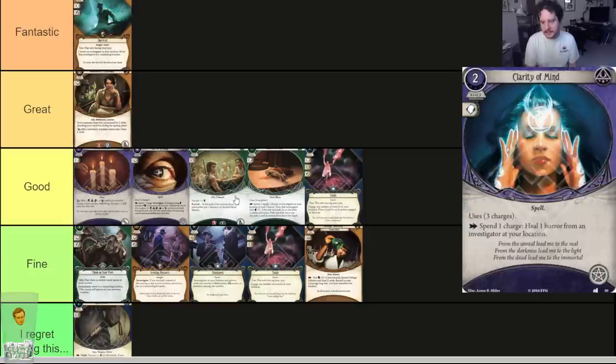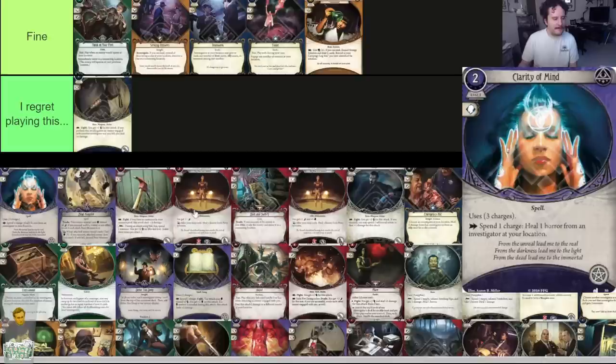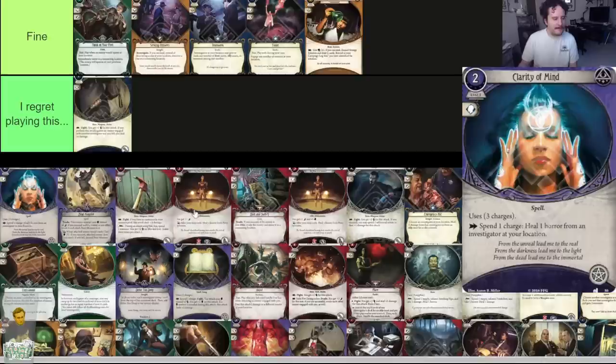Clarity of Mind — two-cost spell, uses three charges. Spend a charge to heal one horror from an investigator at your location. You might ask why is this worse than Liquid Courage when they do the same thing. Well — two resources, so twice as expensive. It takes up a spell slot, which in mystic is a much more relevant slot than the slotless Liquid Courage. If you're an off-class mystic it's not really worth the card slot. Comes with only three charges, so you get fewer uses than Liquid Courage. Clarity of Mind is our second 'I Regret Playing This' — your spell slots are much more important for other things.